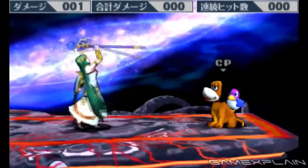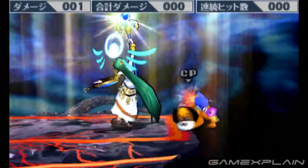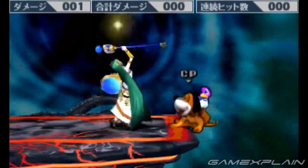So here we go with her custom special — it creates this energy beam that damages anything within it, as you can see here. So completely different from the default auto-homing attack.